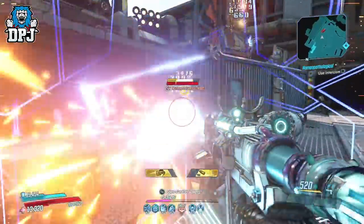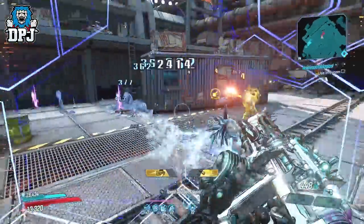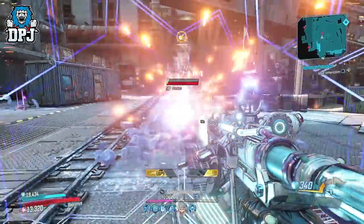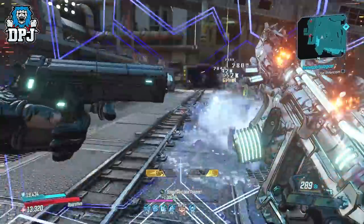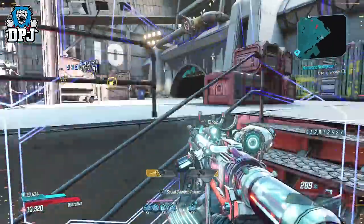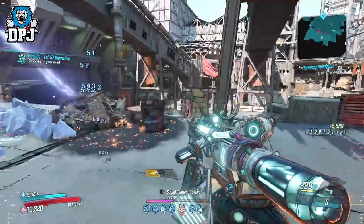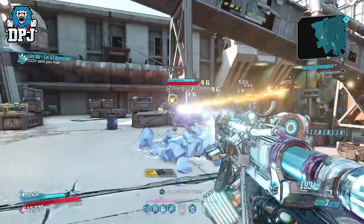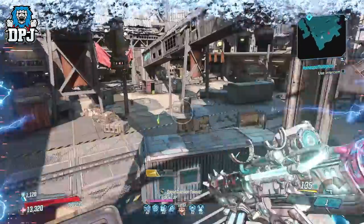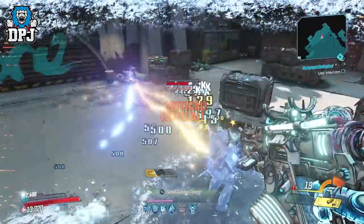So what we have here is a top tier COV weapon — didn't think those words would come out of my mouth twice in a week, but they have. And it is a big but: as good as this thing is power output and DPS wise, it is seriously let down by how quickly it consumes ammo. It is truly appalling. Now if you have any means of countering this, then you have one of the best weapons in the game right here — it truly is that good.